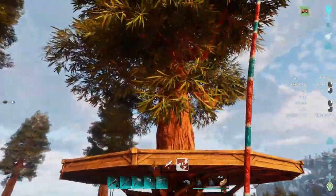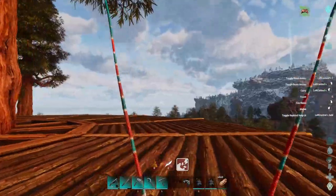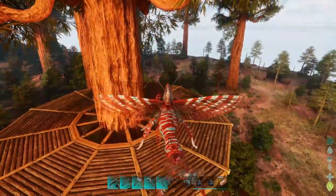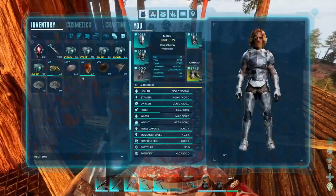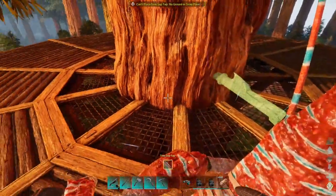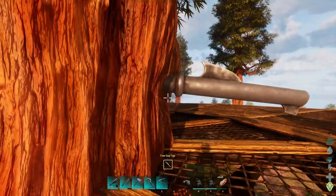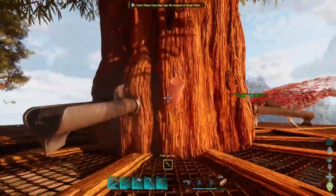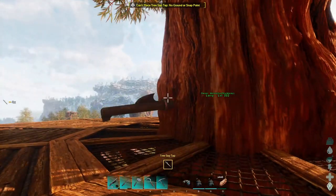Let's place it up here on the tall one. Now I should be able to place the tree taps on this. Let me go into the far out view so I can see where Larry is and actually park him. We're quite literally just going to shove four of these on this — we need as much sap as I can get.